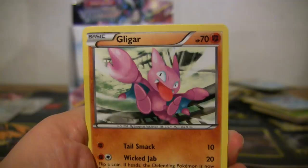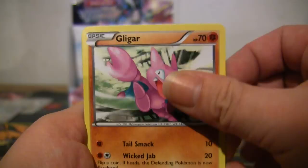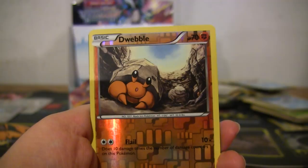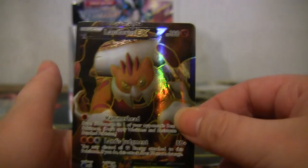Gligar, Blitzle, Pidove, Oddish, Gothita, Town Map, Delcatty, Swanna — reverse Dwebble — oh my God, are you kidding me?! This is for trade or sale, I don't need it, I have one. Most expensive full art — twice! Wow.